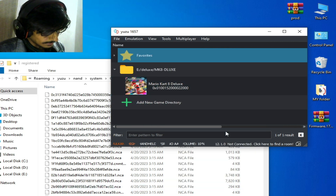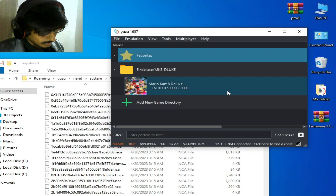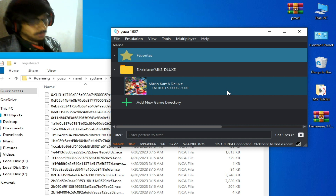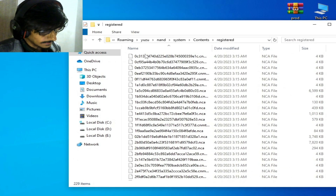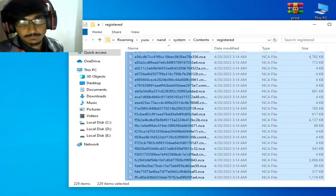Right-click the game and go to Properties, and you can see I have an update for this game. If you are using any update for the game, then you will need to update your firmware files as well. So I delete these old firmware files from here — delete all old firmware files.